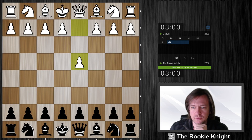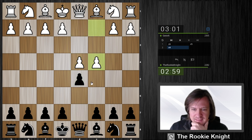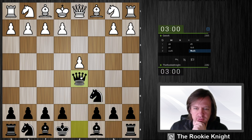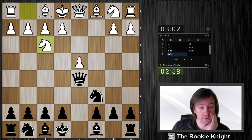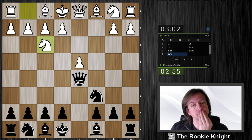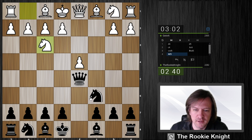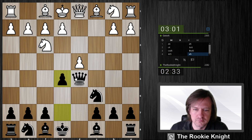Hello everybody, we are close to 2300 — let's see if we manage to reach this point. We have a Trompowsky Defense. I have to admit I don't play this opening that much, so I'm not totally sure what to play. I would like to play e5 and bishop b4, something like this, but maybe I lose a pawn. Let's do it anyway.